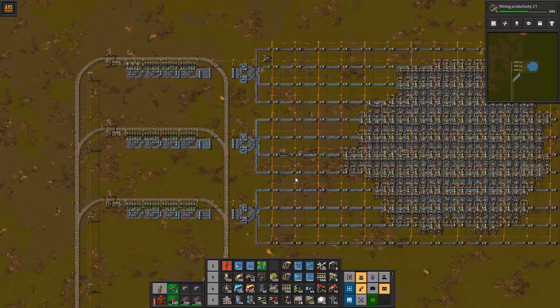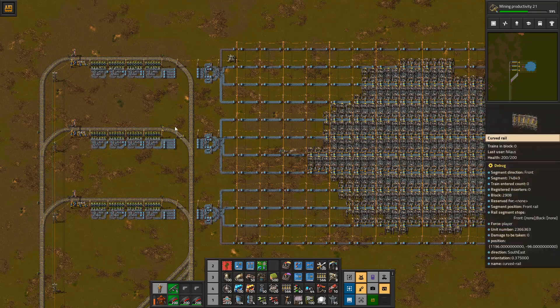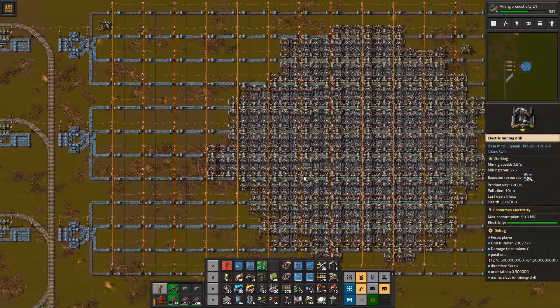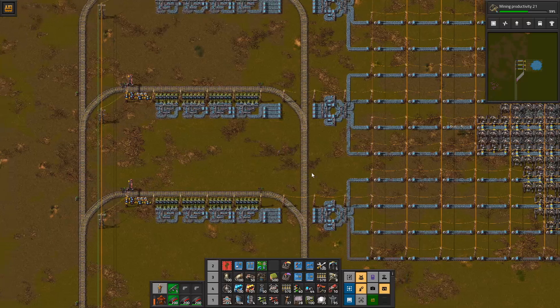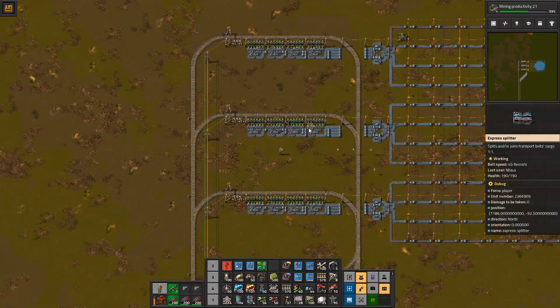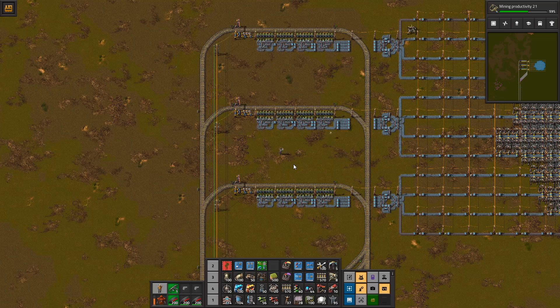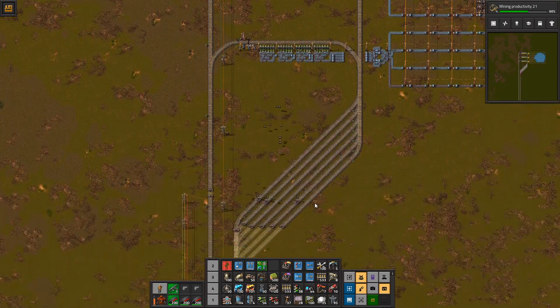So there are a few caveats to this. Obviously it's not gonna be even on these ones, so the amount of time it takes for each train to fill up is gonna vary just a bit — that's just the way it is. I don't really have a problem with it. What it means is that some trains will come in faster and some slower than others. Now, the other part — the stacker here.